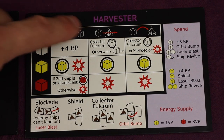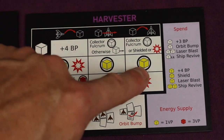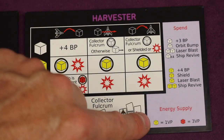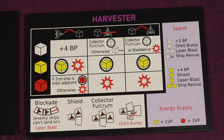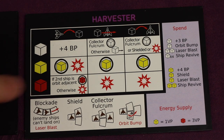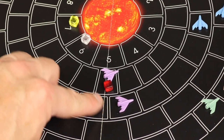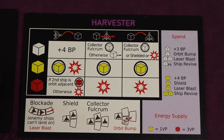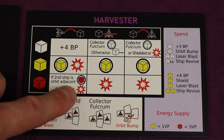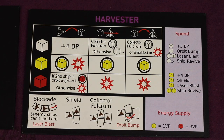For yellow energy bursts: if you land on one, you'll collect it but you'll also explode. If it passes through you or lands on you, you will collect it — and we'll talk about what you can do with these. They are points at the end, but you can turn them in for certain things. For red energy bursts: if you land on one and you have a second ship adjacent to it in another orbit, you get to collect it — the main way to get the most points in the game. Otherwise you'll explode. If it passes through you or lands on you, that ship explodes as well.